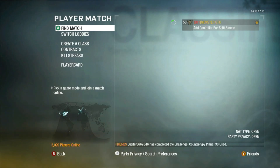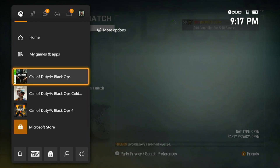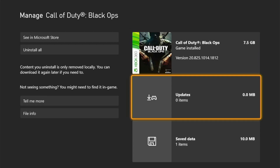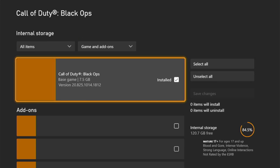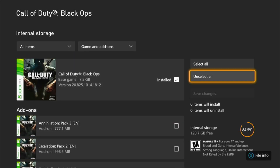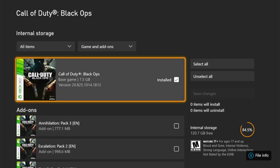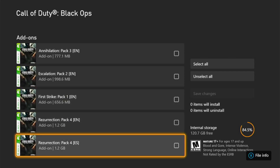With all that being said, I'm going to tell you what I do to find lobbies here on Black Ops 1. The first thing I recommend is to uninstall every DLC pack that you have on Black Ops 1. It doesn't matter if you're playing on Xbox 360 or Xbox One — I only have the base game installed. I don't have Annihilation, Escalation, First Strike, all that kind of stuff.